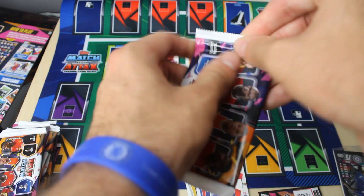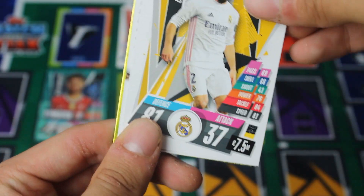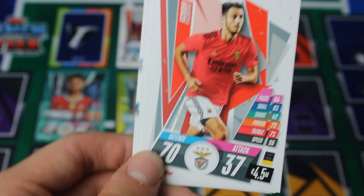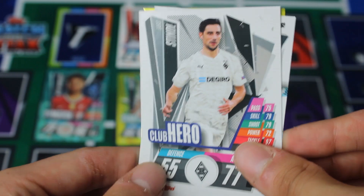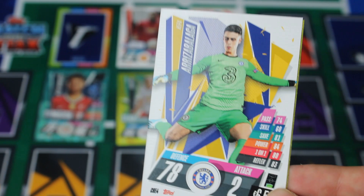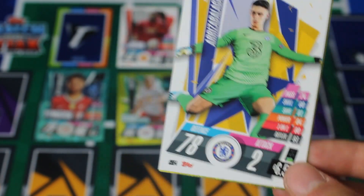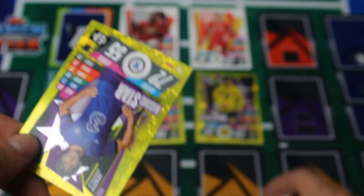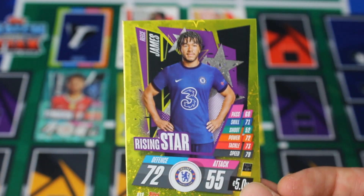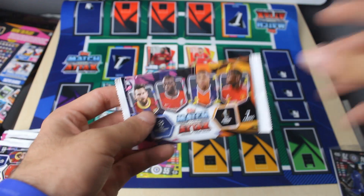Let's open up the third pack. We've got another Koke Club Hero card, another Carvajal, another Mucchielli — hang on, those are three cards I literally just got. We've got Ferro, Stindl, Kepa Ariza Belaga — I love that card, it looks fantastic. The colours, his kit — it's just a shame he's not a very good player. And we've got a Rhys James Rising Star card. I love that one — you know me, I love my Chelsea. Going to put him in the defence.